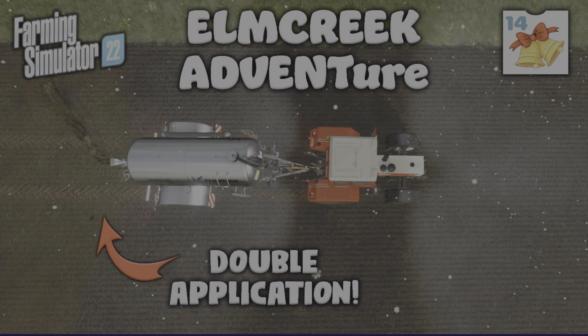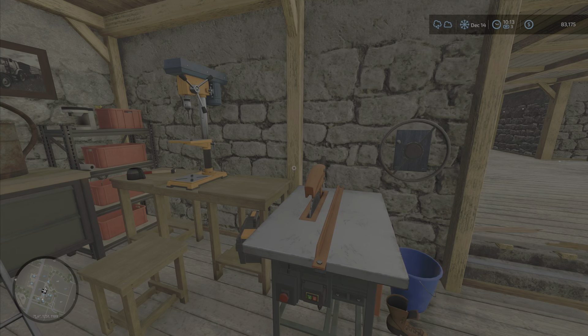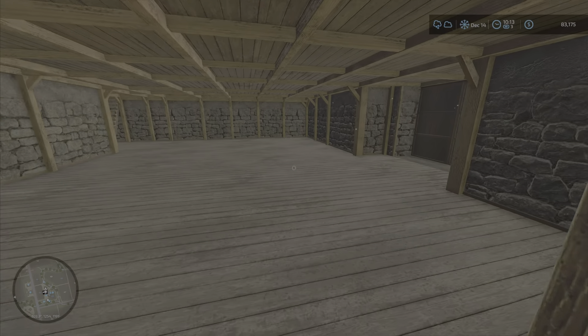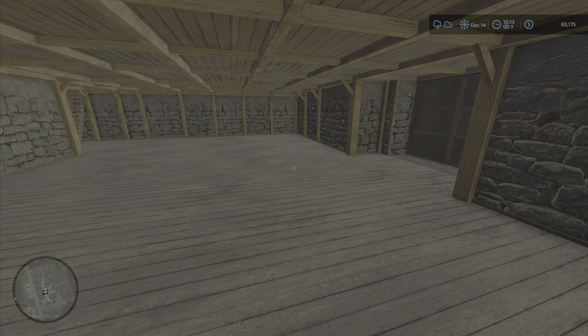Welcome back to this Elm Creek adventure on Farming Simulator 22, day 14 with me, Mr. Searly P. It's December the 14th. Crack on with that advent calendar - technically 10 days to go until Christmas Eve into Christmas Day. I've tried to stay in here in the warm. It's snowing again, as you can see. This is still a bit of a problem.